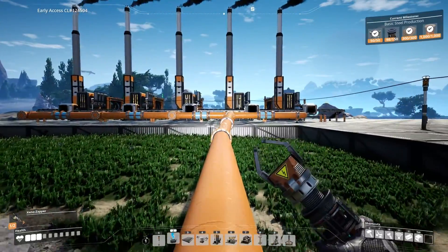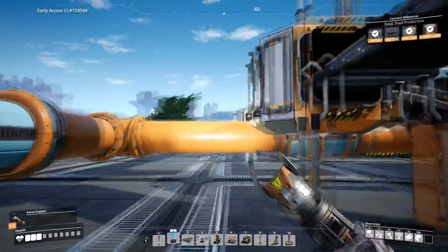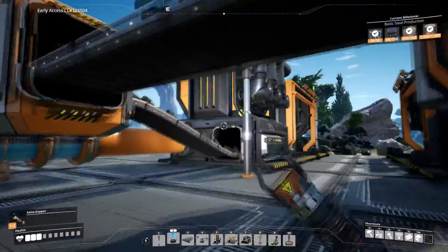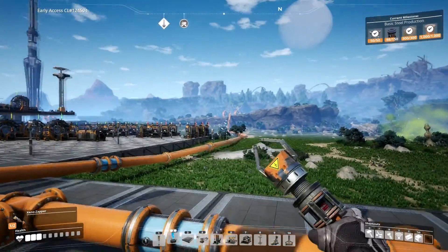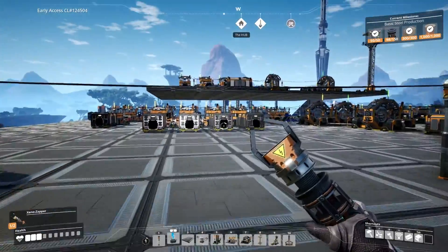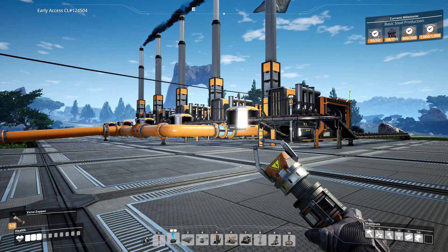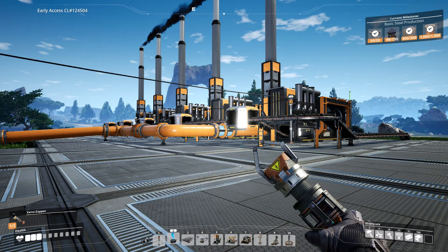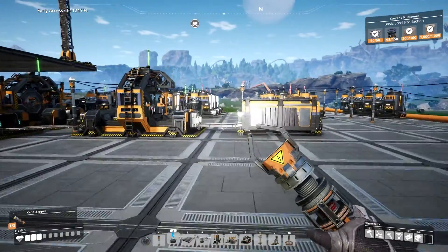Hello and welcome back to another episode of Satisfactory. In the last episode we got our coal power online, and since then I've actually added one more coal plant because we have plenty of coal going on right now. We want all of this capacity available and the water is keeping up, especially since I plugged in the other water pump back at the lake. Now that we have secured power that doesn't require me to constantly go back and refuel it manually, I was able to leave the game running overnight and allowed it to construct a bunch of stuff.